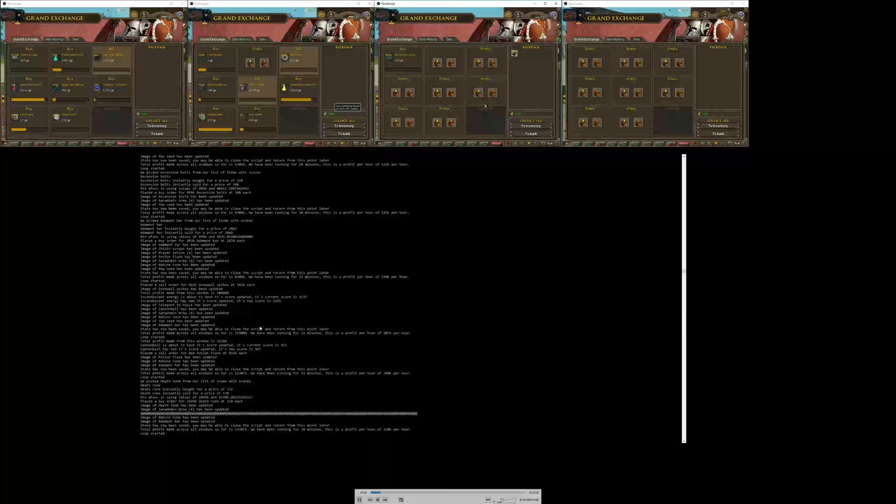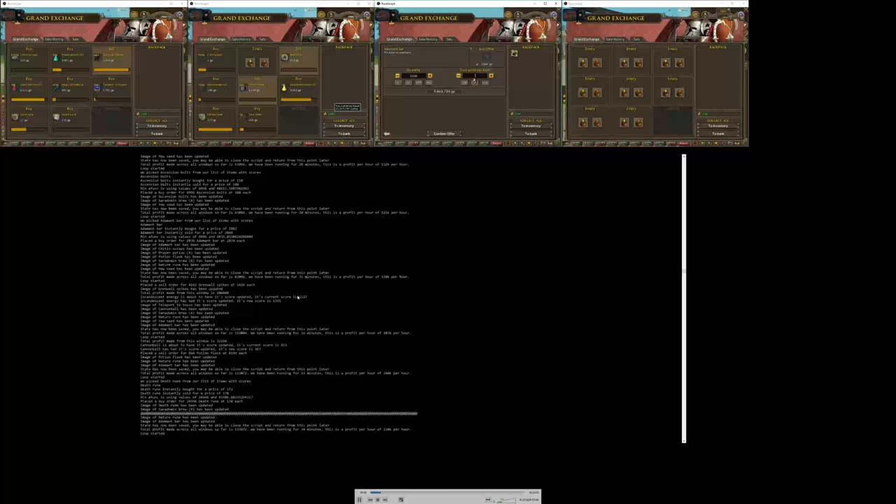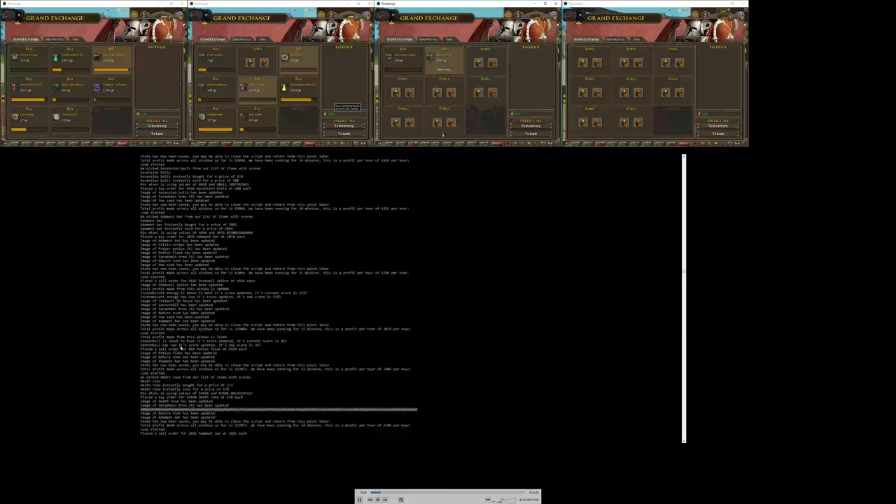It also gives you readouts of when things have had their score updated. Incandescent energy didn't do too well — its score has actually been reduced, so it's less likely to get picked. Cannonballs also had their score reduced. A couple of things about the score: it's based on how much profit the item makes and how long it took for the offer to go through. Basically it just takes the profit and divides it by the time — that's roughly how it works.